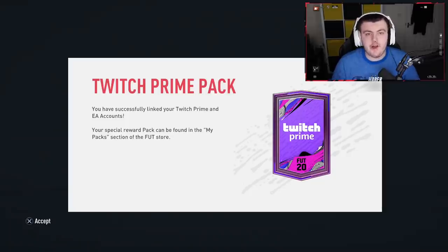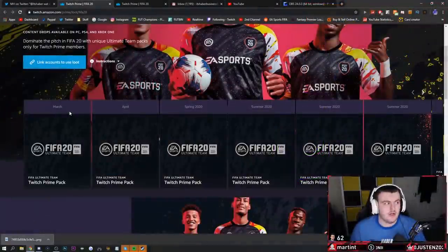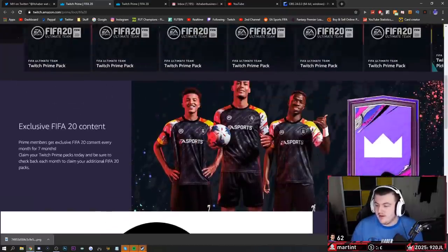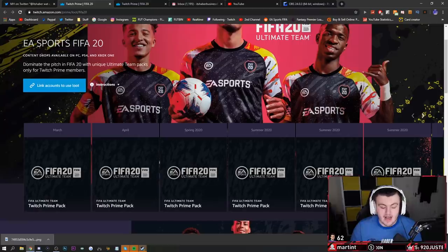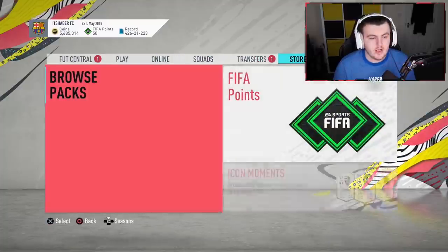You have at least three packs now. These aren't the best — they're 81-plus and four rares — but they're still three packs so we might as well open them. If you're wondering how to claim your free Twitch Prime pack, you need Twitch Prime, which you can just Google. Then go to the link in the description — first line — and it'll take you to the page where you can claim. I've already claimed mine, the February one. It'll just be a button that says 'claim.' We're going to have them for the next three months: February, March, and April. All you have to do is link your account; it takes you through a step-by-step tutorial.